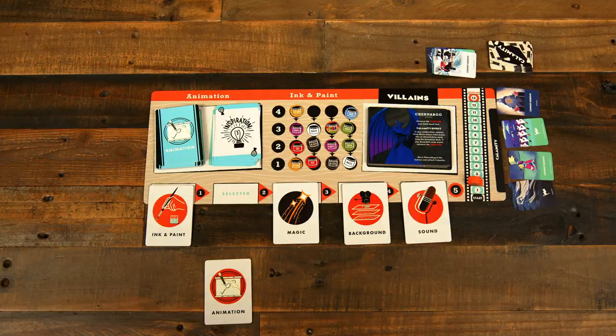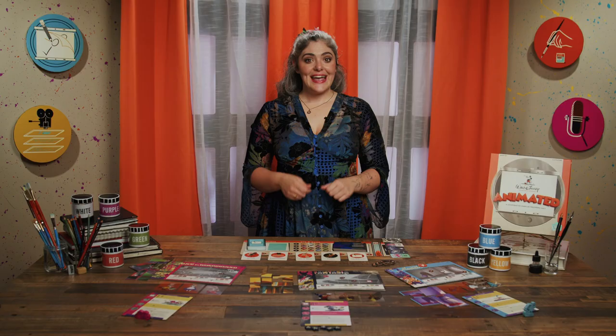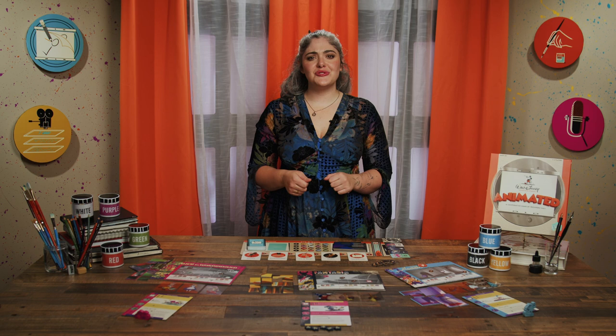Animation: the active player draws cards from the animation deck based on the value of the tile — one card for a one or two value, two cards for three or four, and three cards if the tile is on the five space. Animation cards are used to power characters and remove calamity, which we'll explain shortly. If the draw deck is empty, shuffle the discard to form a new deck.